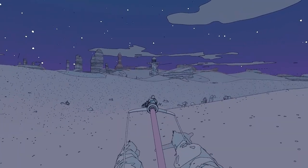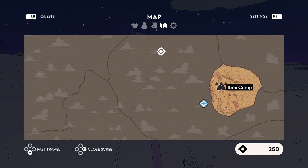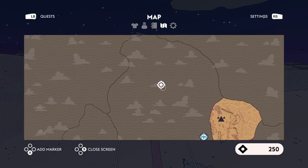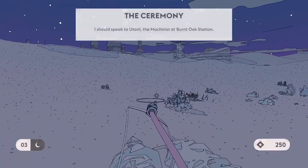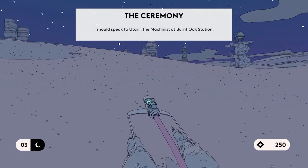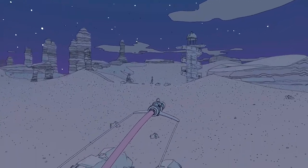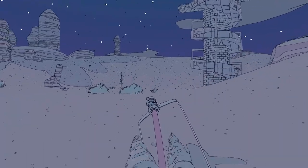So if we take a quick look at the map, this is where we were — Ibex Camp — and we're going to Burnt Oak Station. You can actually fast travel once you've discovered a location, which is very handy, but we haven't, so we're going to head on over there. Check the compass and head in this direction. This is an open world so we can do whatever we want, but when we get to the new camp we'll probably find a bunch of new quests, as well as hopefully some resolution to the old ones.